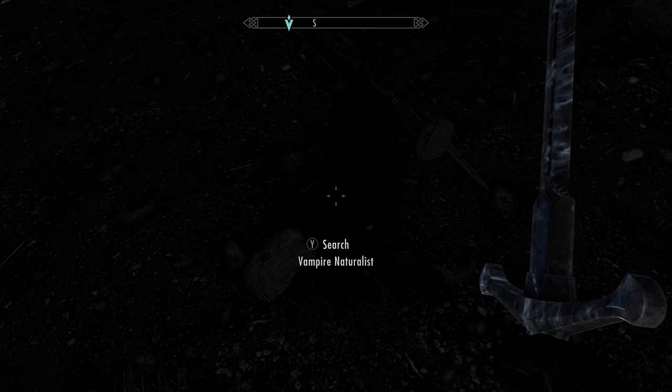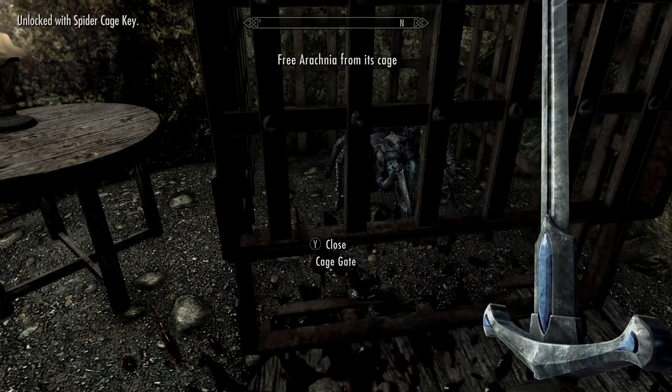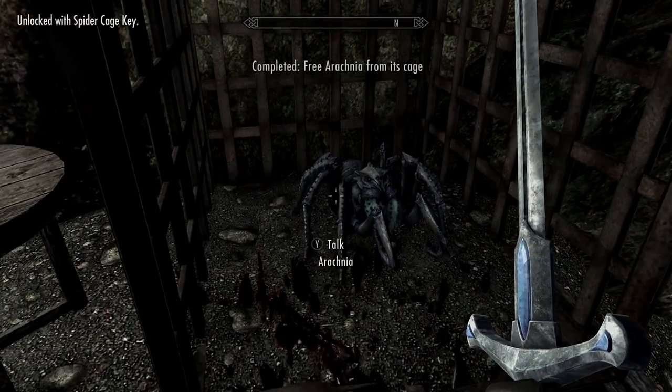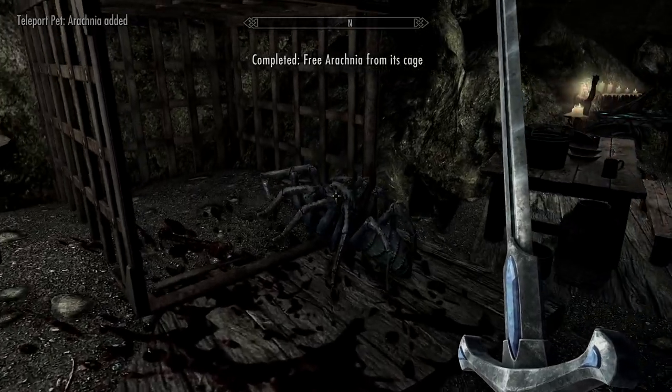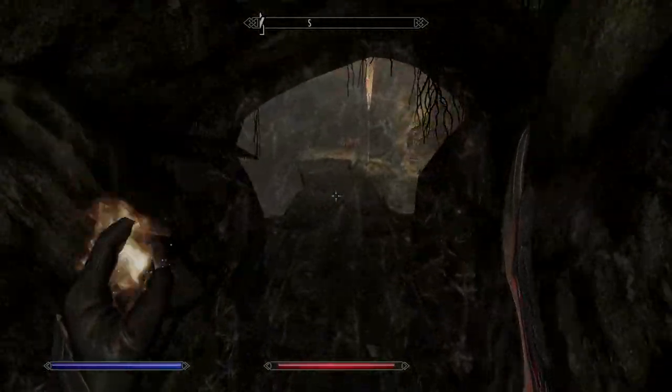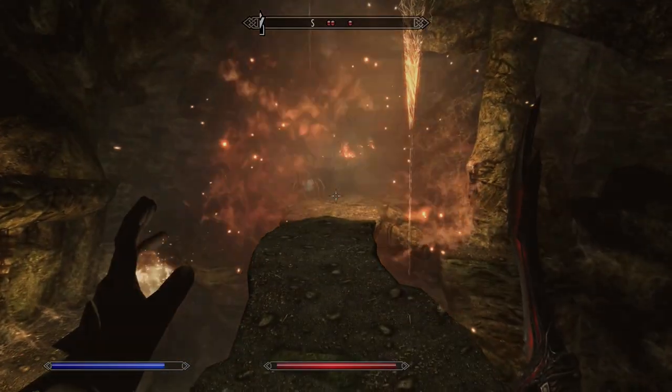Right at the back of the house is where you'll find the spider. You do need Pets of Skyrim to be activated, but you don't necessarily need to start the quest — normally you find it via a book near Whiterun. As long as you find the key, which is on the body of the vampire naturalist, you can rescue the spider and get it to help you take on the rest of them.